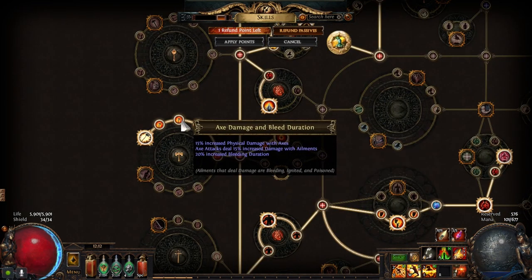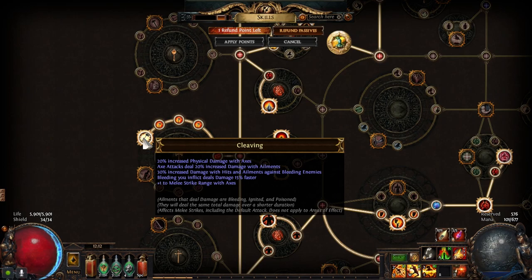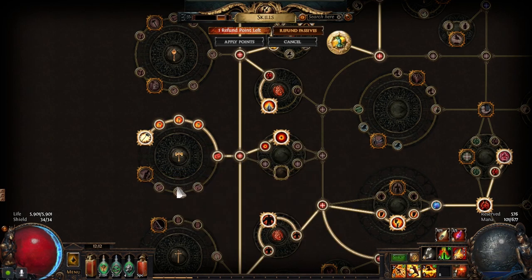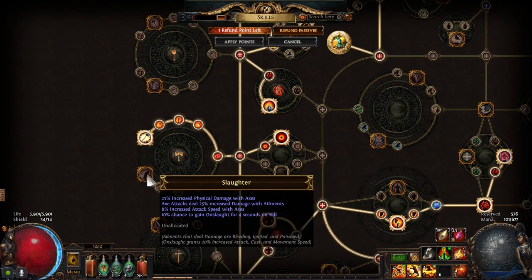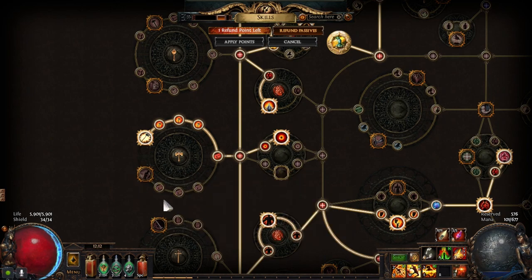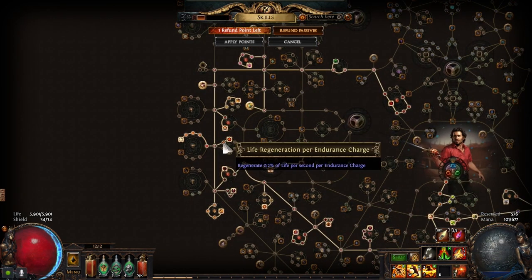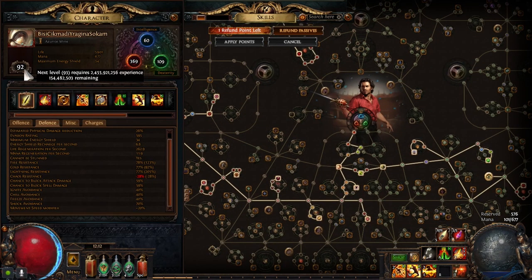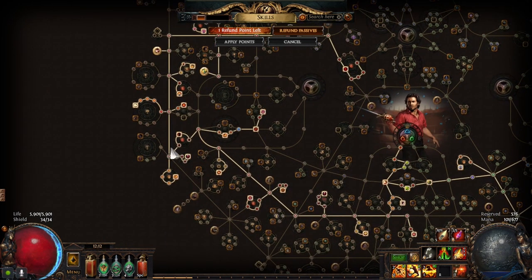The bleed wheel — the top portion has bleed duration, bleed chance, and more physical damage, plus bleed inflicts damage faster. This part is the most important. The bottom part doesn't give that much DPS, so it's probably a waste of points, but it has Onslaught if you want to be faster. Overall though, it gives very little DPS. There's also an Endurance Charge node with some regeneration — that's why I only picked this one. Maybe at level 94 I'll get more points, but I'll probably go for life instead.